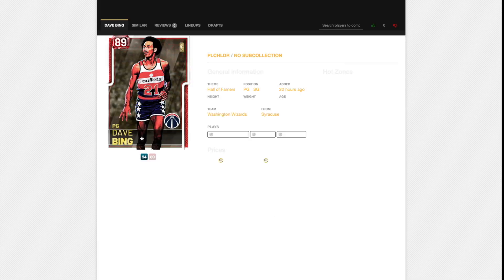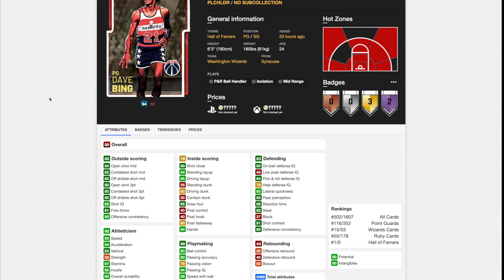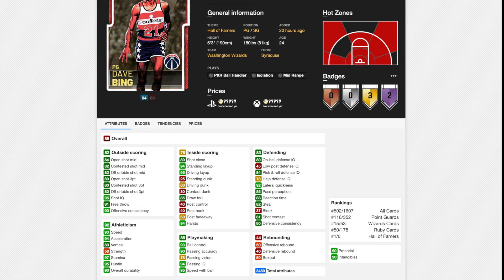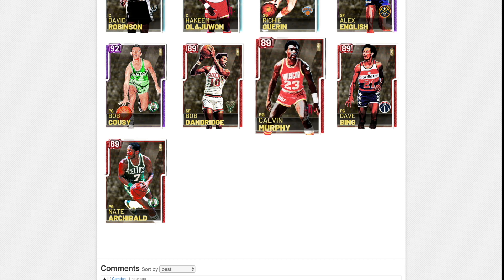Now we're on to Dave Bing. Two Hall of Fame badges — he might have more Hall of Fame badges than his diamond card, which has got none. He's got not a great mid-range but a decent three-point shooter, relatively fast, okay on defense. That just shows the power creep when cards are gradually getting better and better.